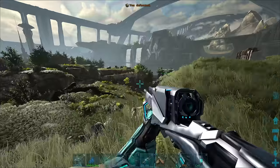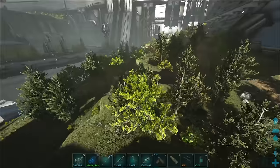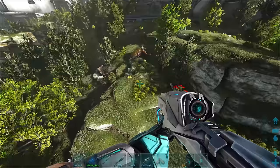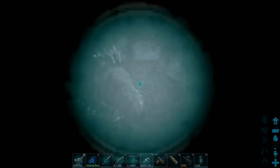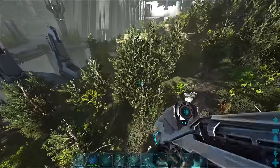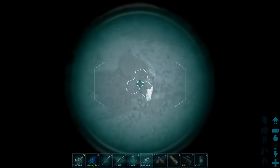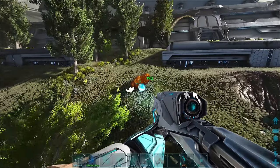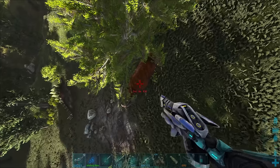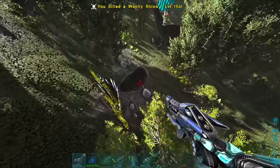Let's move on and check out the tech rifle real quick - see how much damage we do. We got a stego but stegos have reduced damage, and the gas bags have reduced damage too. Let's try the parasaur or the rhino - boom. Yeah, 192 damage. Not bad. Definitely not as powerful as some of these other weapons nowadays, but the fact that you're just able to laser beam creatures like that is ridiculous.